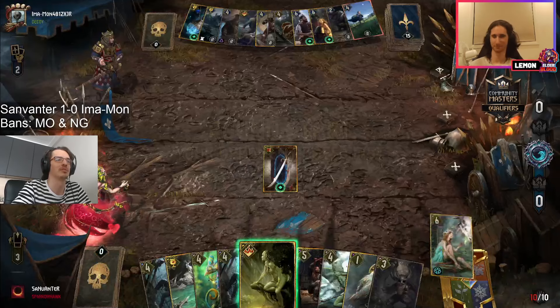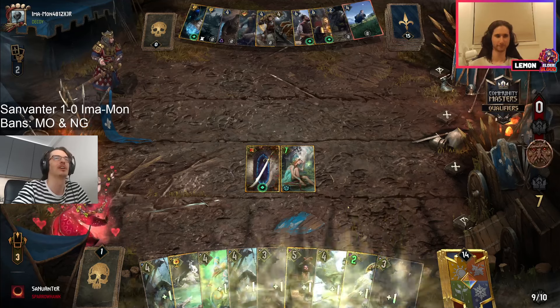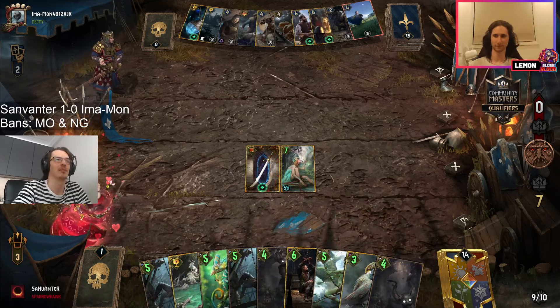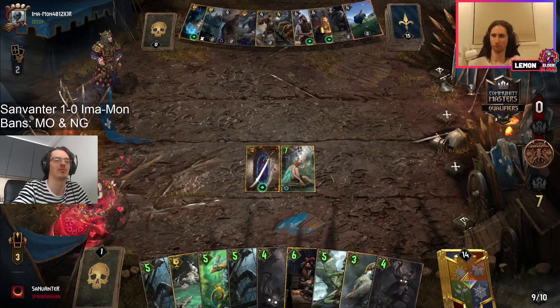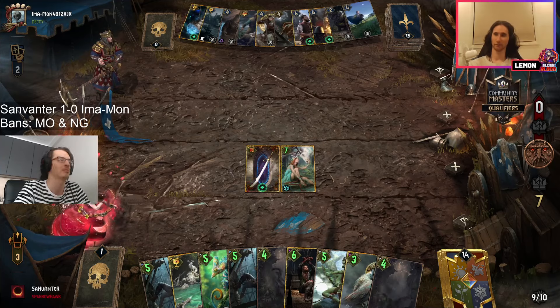One thing to point out is Shiru going through the immunity of Erlan — the randomness that imamon has to deal with. If Shiru would have been in hand at the moment it would have been at four power, but we can see it's hiding in the deck.